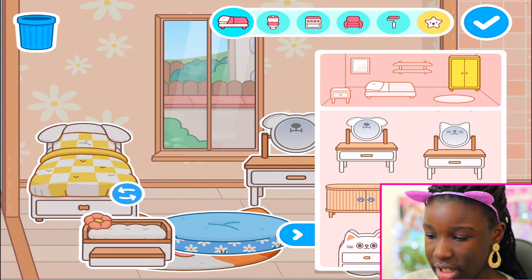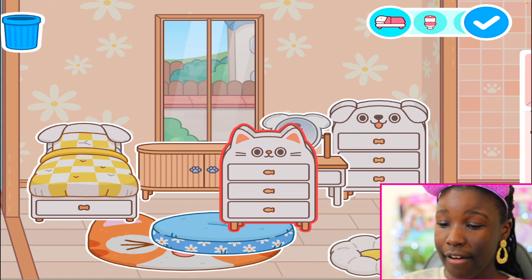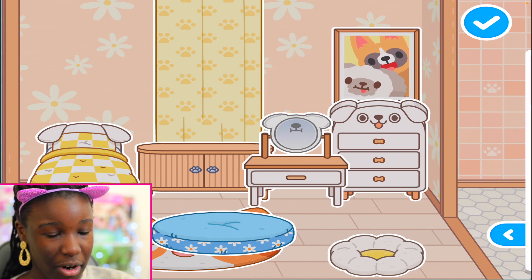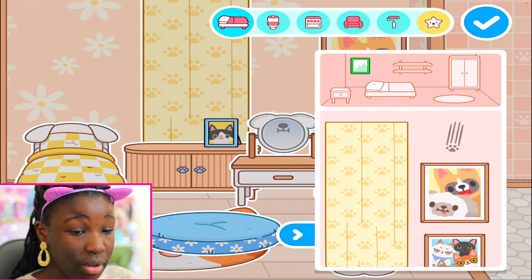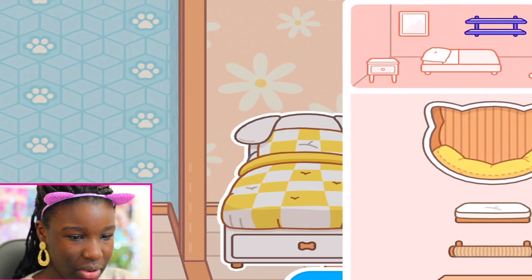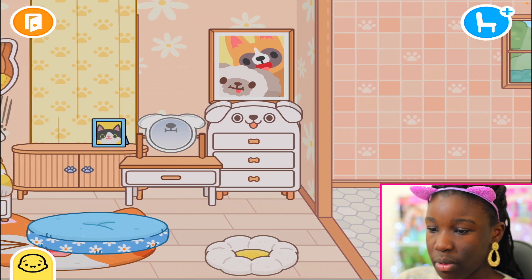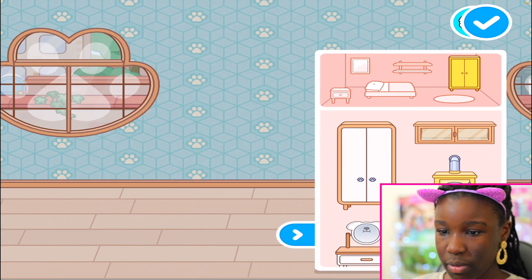We've also got a little cabinet - let's just take this away completely. We should add a little dog bed in here, and we've got a cat version of this as well which is pretty cute. So we've got dog and cat stuff - dog paintings, cat paintings. We may as well add a little cat painting up here. We've got flowers, and we can add like a scratch on the wall. There can be dogs and cats in this room - I think we've made this room pretty clear.